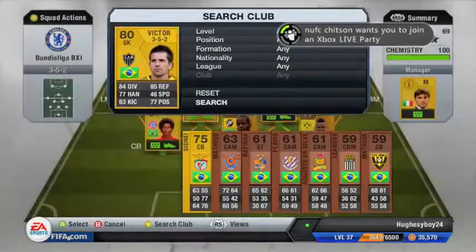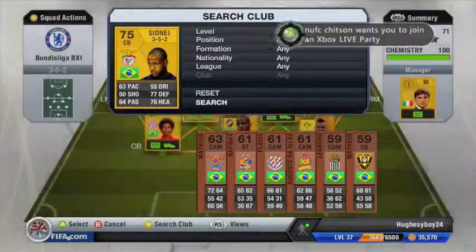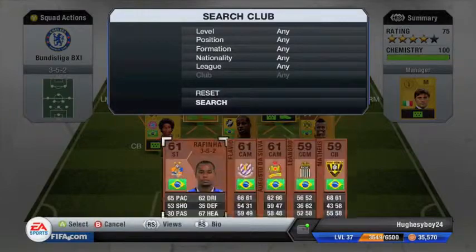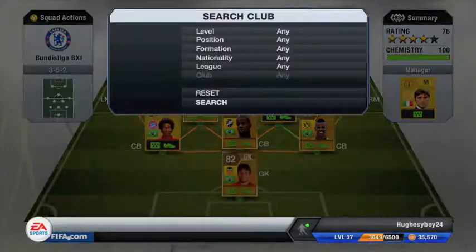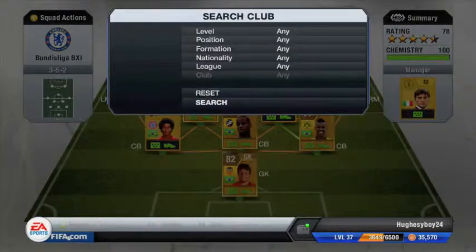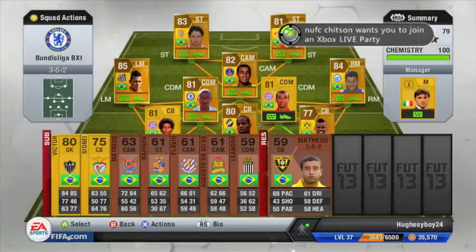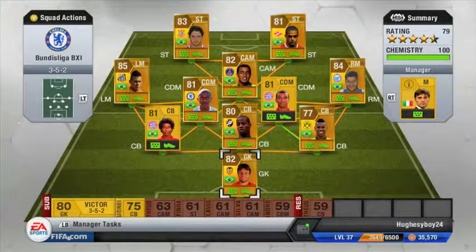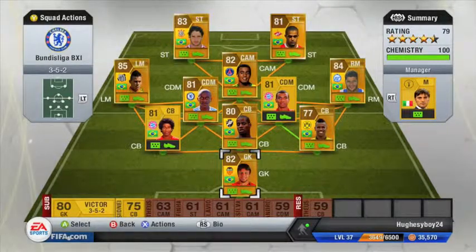I just put a couple of bronze players on the bench as I didn't have enough coins for all gold. The team is currently rated 79 with 4 stars and chemistry 100, using an Italian manager, playing a 3-5-2. It'll probably be about 80 to 85 rated if you change the subs to gold. This team will cost you about 100k or more because of Neymar, but you can swap Neymar for Thiago Silva instead in the defensive formation.